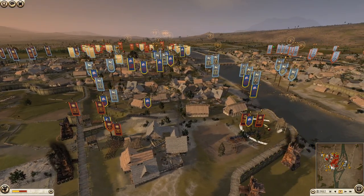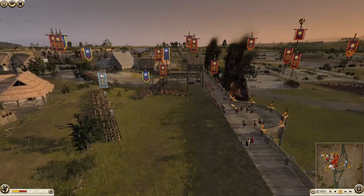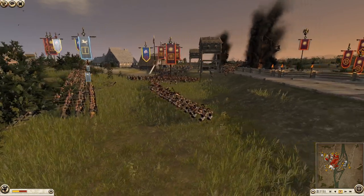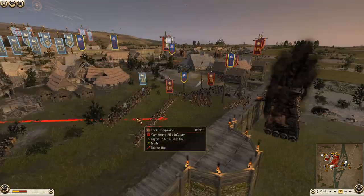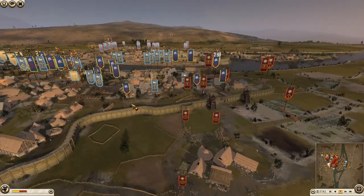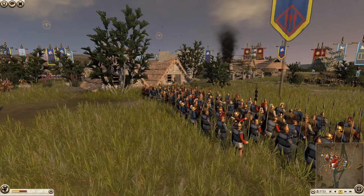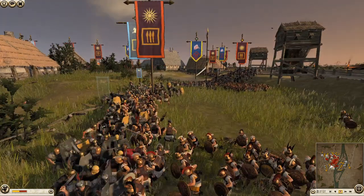Foot Companions coming up over the wall — that's a big risk. Until you've fully captured the walls you should never bring your pikes up; they're always the last thing to go in. Masaesyli should really be pushing on these Foot Companions right now — don't let these guys set up. But it looks like he's going to let them. He's just jabbing these Shield Bearers instead. These Foot Companions really need to get set up quite quickly — there are a lot of units ready for them.